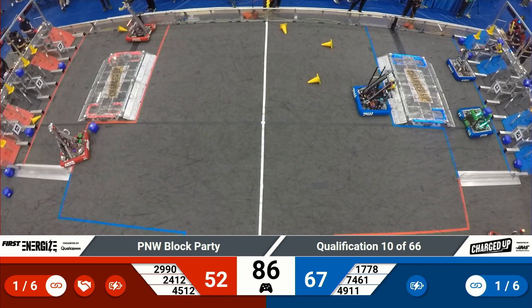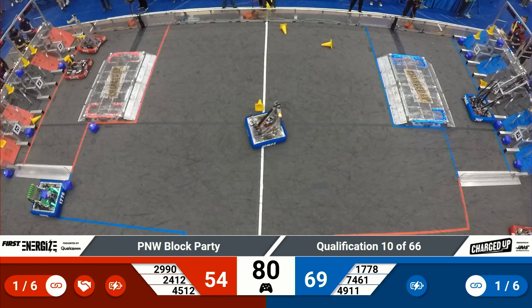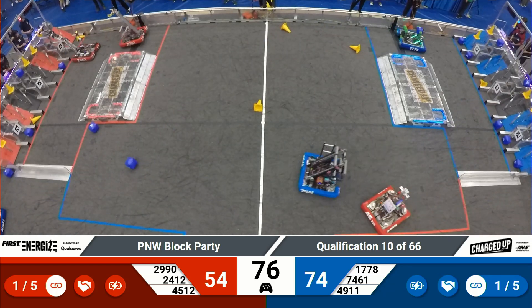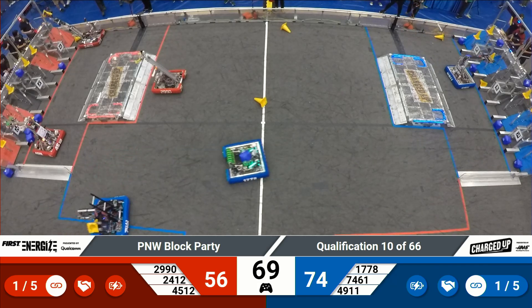Over comes the Cyber Knights for the Blue Alliance. They rock up on two wheels and then head back down, cone still in hand, and drop that off in the hybrid node on the ground floor of the grid. Sushi Squad delivering a cone as well to the upper row once again as free game pieces for the Blue Alliance. Both alliances have completed the cooperation bonus.